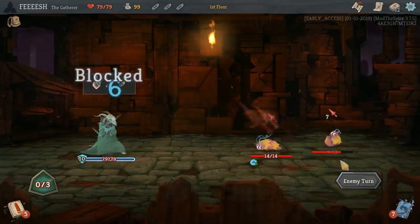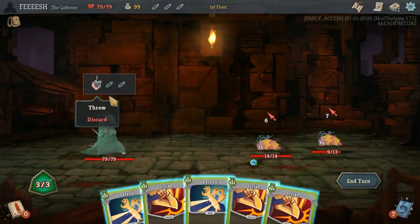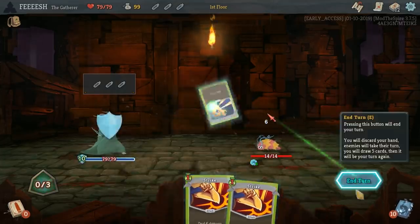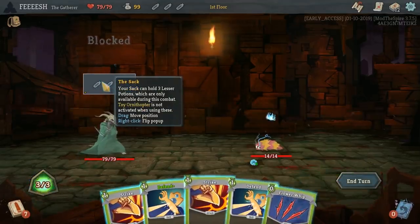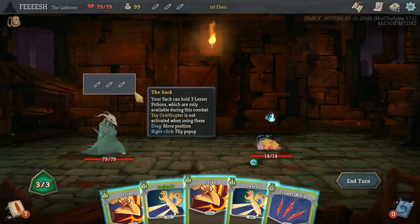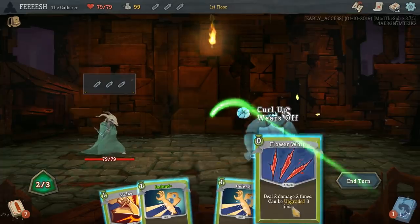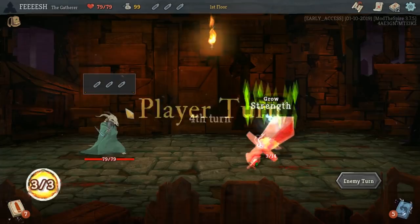This seems like a fun character. And there's the lesser potion — apply two vulnerable. Let's just tank up. The sac can hold three lesser potions, which are only available during this combat. Poor Ornithopter is not activated during these. Drag and... oh, let pop up. That's interesting. I'm kind of curious about what that means.